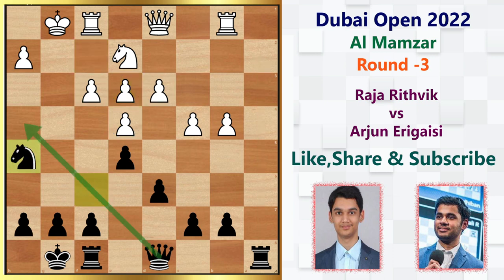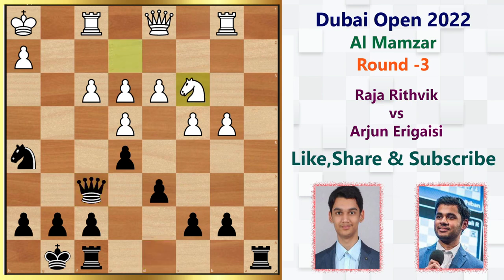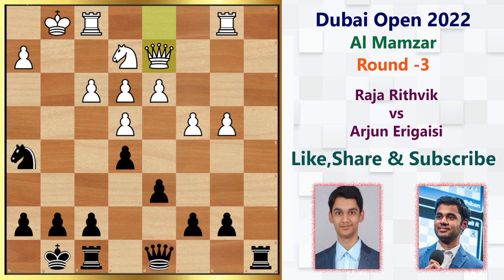Arjun plays knight h5, opening the diagonal for the queen to fork the undefended piece. Sensing this, White plays queen to d2 — instead of king h1. If White had played king h1, then Black can play queen f6, knight c3, c6, and even b5 is possible. The difference between the two moves is that king h1 allows the rook to grab the g-file immediately, while queen d2 connects the rooks but still needs another tempo to put the rook on the g-file.